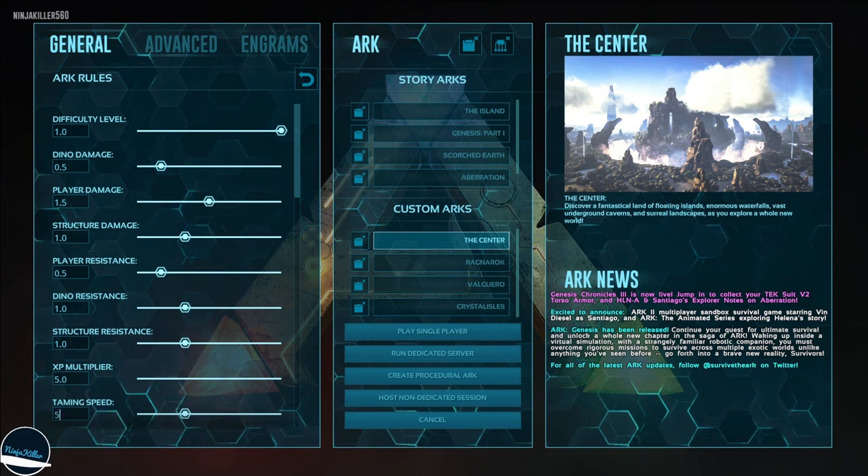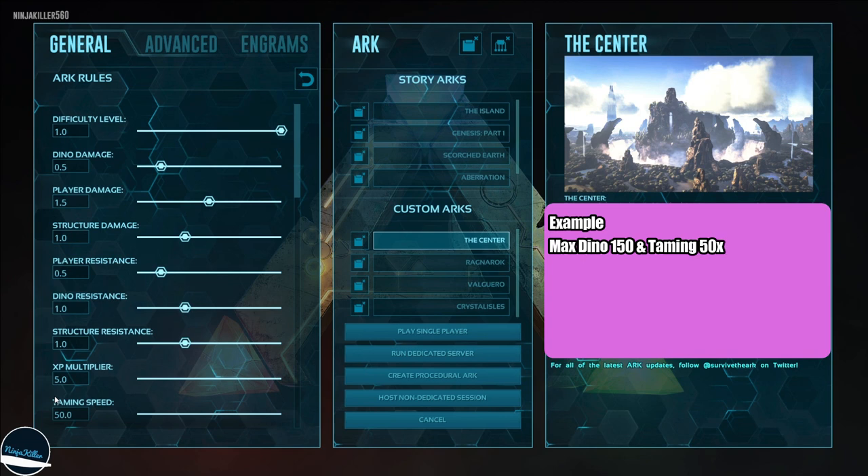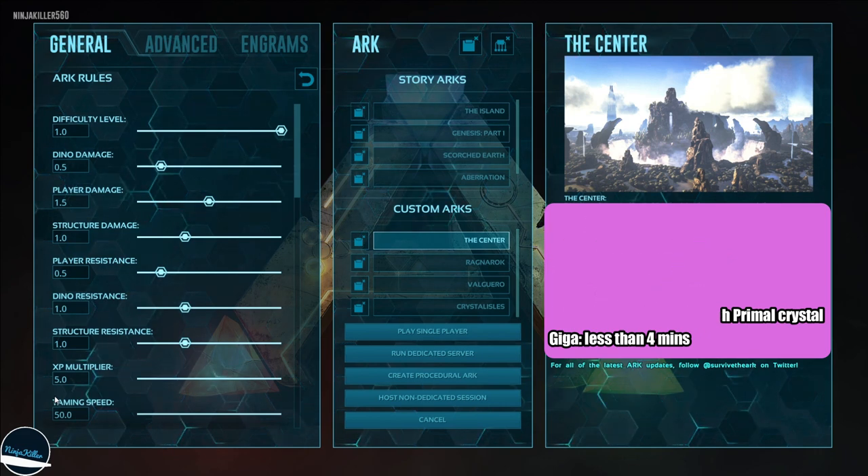For taming speed I like to put this to 50 to increase the speed at which taming progresses — with this setup you can get almost instant tamed creatures. Keep in mind, if the creature's level is 5 it'll be essentially instant, but at level 150 it might take one or two bites before it's tamed.